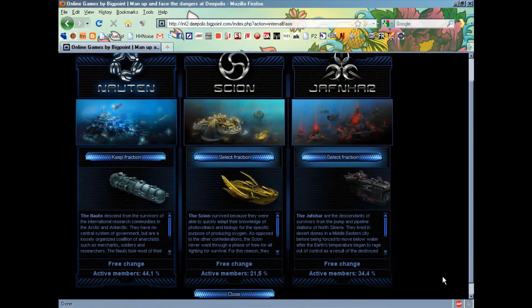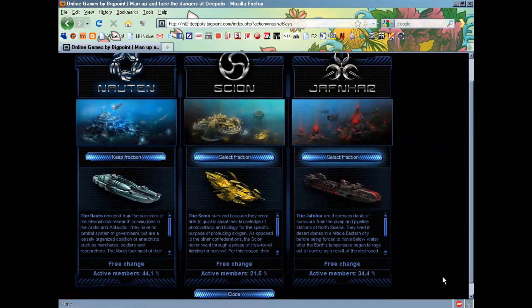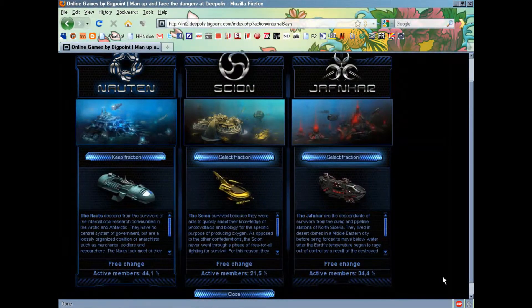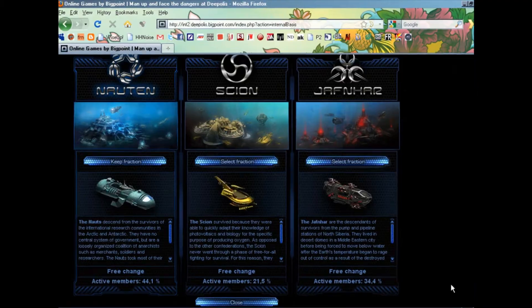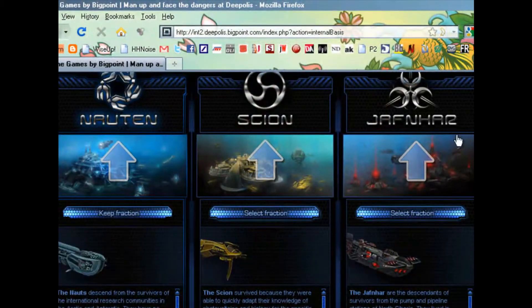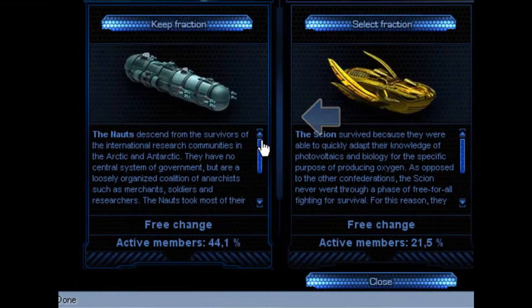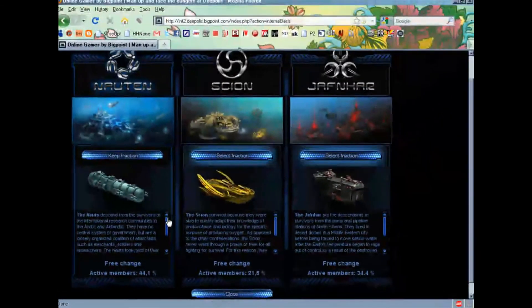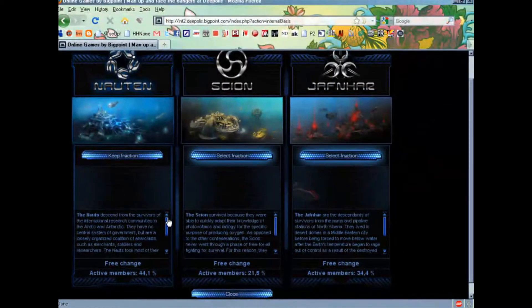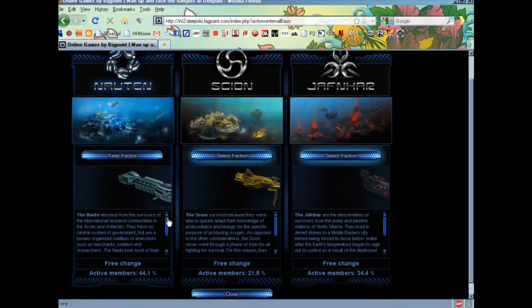After you register, you'll be taken to a page where you can choose to be a member of one of the three confederations that I mentioned before. Each confederation has their own history and backstory. Here are the headings for each of the confederations, and underneath you can read the story and choose whichever one you want to join. Within the first five levels of the game, you can switch confederations for free, which can help you get a feel for the different groups and find out which one suits you best.